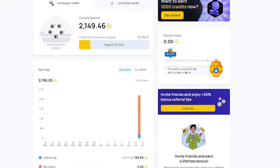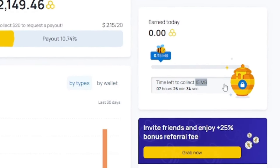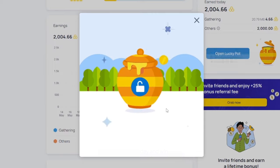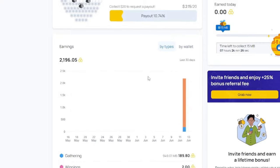Back over on the website dashboard, there should be a honeypot on the right side of your screen. Once you've shared 15 megabytes of bandwidth, which only took me about 10 minutes, you get to open this reward honeypot, which has the chance of earning you up to 100,000 honey — equal to $100. Unfortunately I wasn't that lucky, but you get to open one of these every day, so make sure to check back to maximize your earnings.